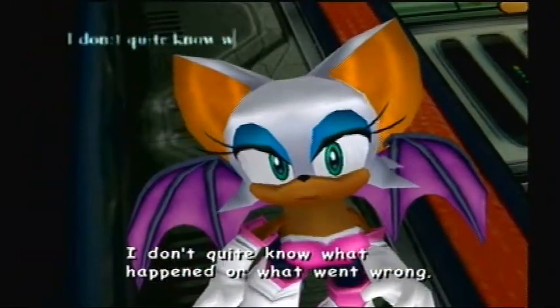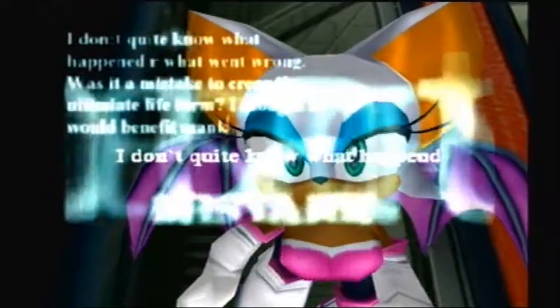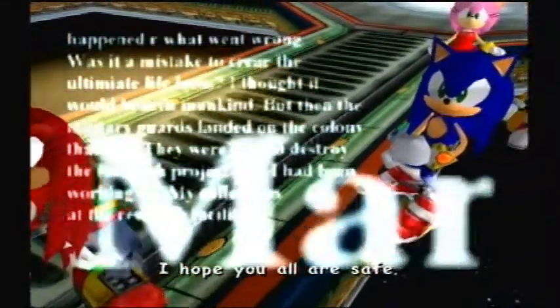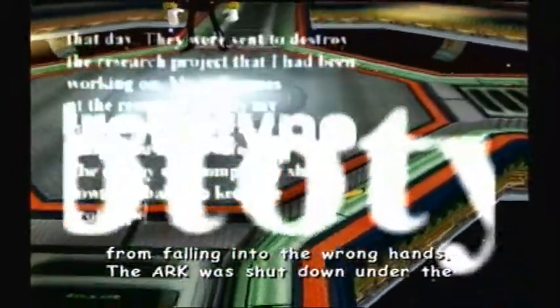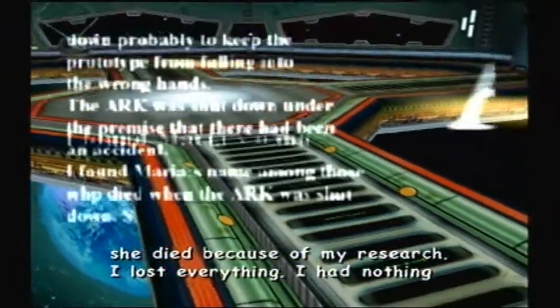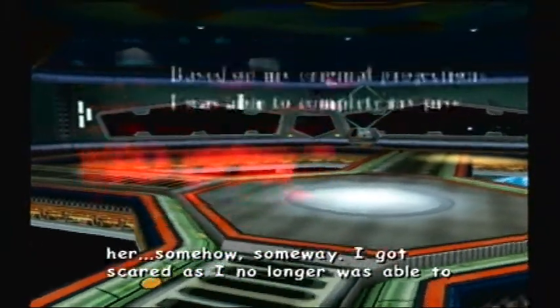I don't quite know what happened or what went wrong. Was it a mistake to create the ultimate life form? I thought it would benefit mankind, but then the military guards landed on the colony that day — they were sent to destroy the research project I had been working on. My colleagues at the research facility, my granddaughter Maria — I hope you are all safe. The colony was completely shut down, probably to keep the prototype from falling into the wrong hands. The ARK was shut down under the premise that there had been an accident. I found Maria's name among those who died. She meant everything to me and I couldn't bear the thought that she died because of my research.